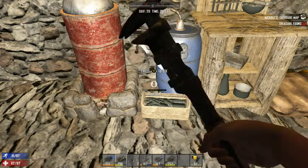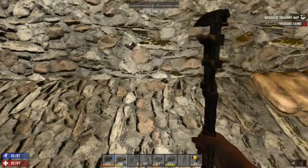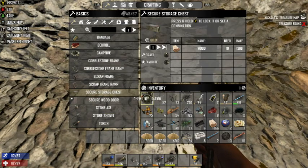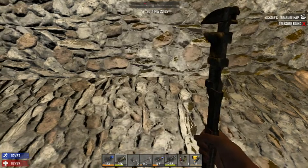Are you coming over to this base? Can you bring an engine with you? The lowest level engine you can find — it's for the cement mixer.